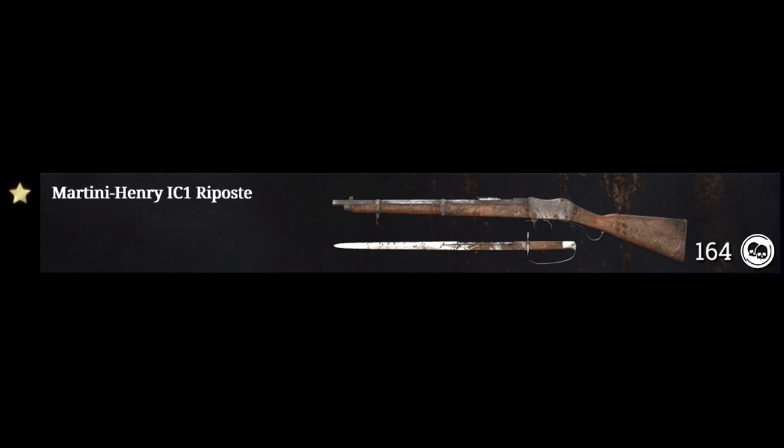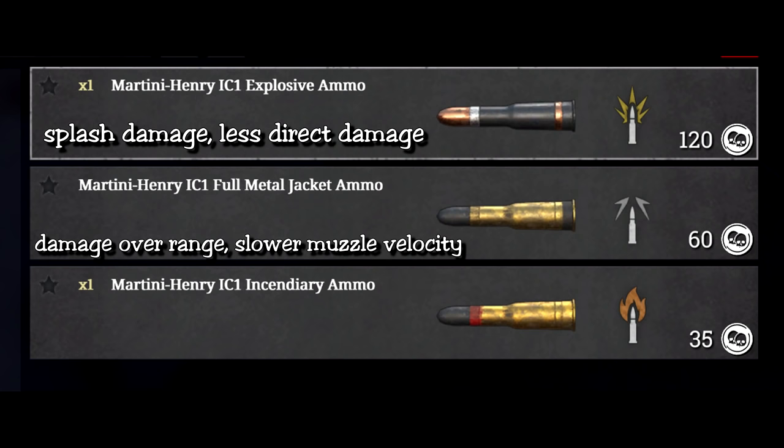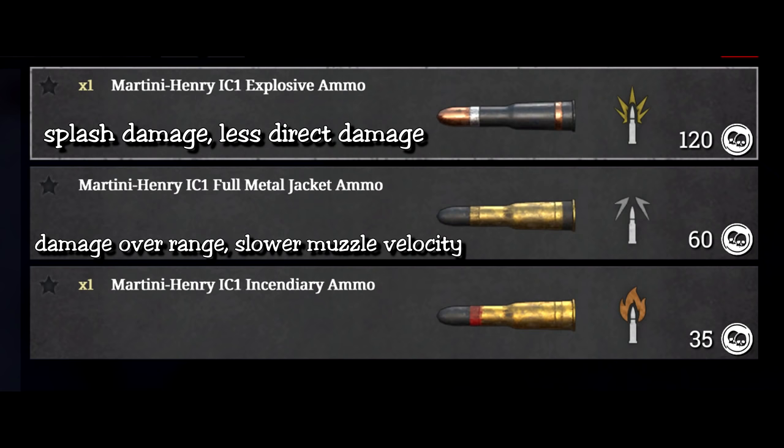The martini has four variants: the base martini, the deadeye, the marksman, and the riposte. It also has three special ammo types: explosive, FMJ, and incendiary. I don't recommend you use any of these, and we will talk about why later in the video.